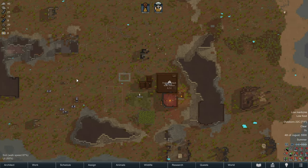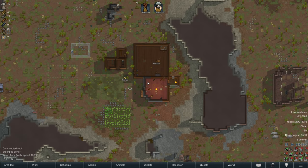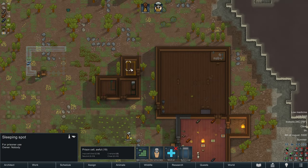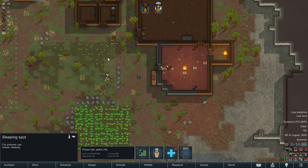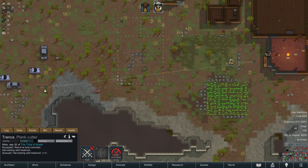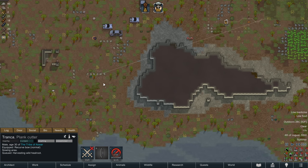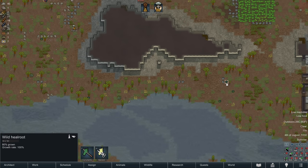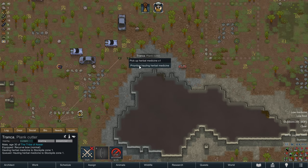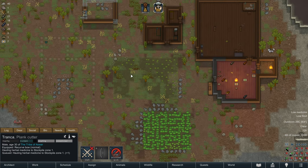We're going to go ahead and let him prepare for the raid. We're not going to prepare too much in advance because we have work to do. Once we get the notification that the raid is beginning, we'll go ahead and recruit our colonists and get ready to down him. We have our prison all set up — it should be clean. Let's get Tronca to prioritize harvesting some heal root because we are going to need that for our own colonists and potentially for the prisoner as well.